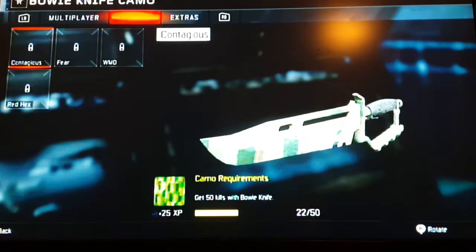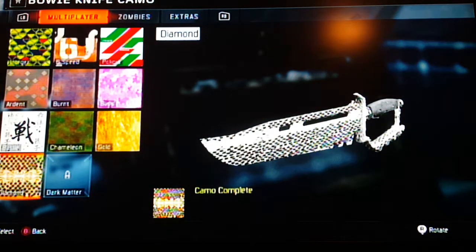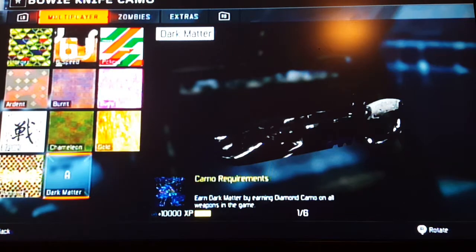So anyways, I found out today, since there was an update on 360, that in our zombies, they added we can put multiplayer camos on the guns in zombies, and as you can see right here, I found out that we now have dark matter camo.